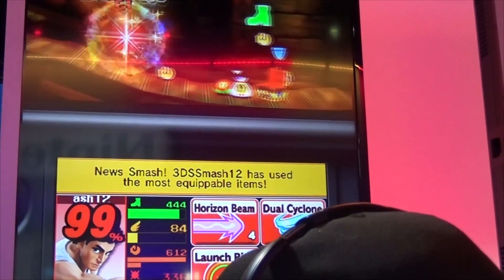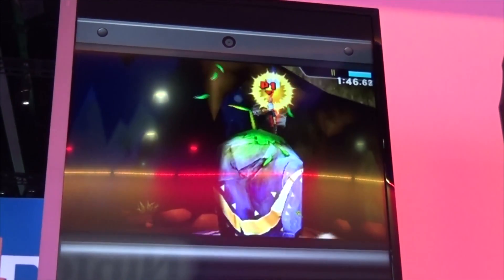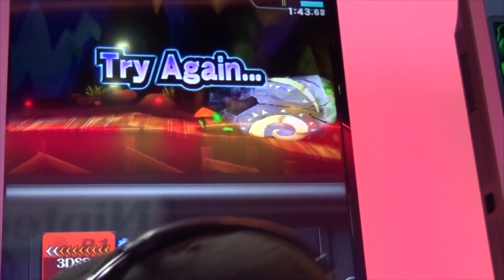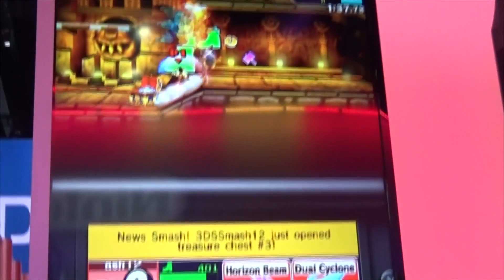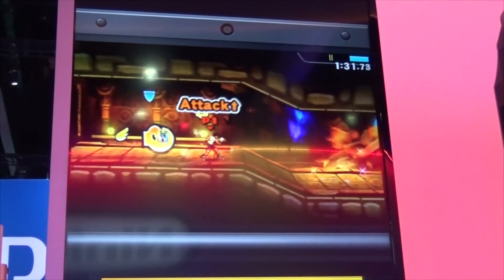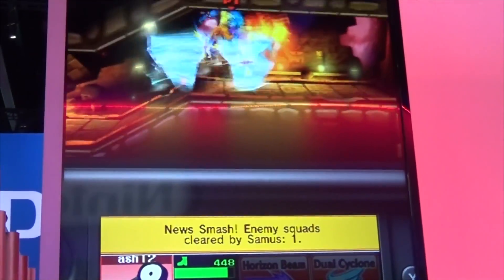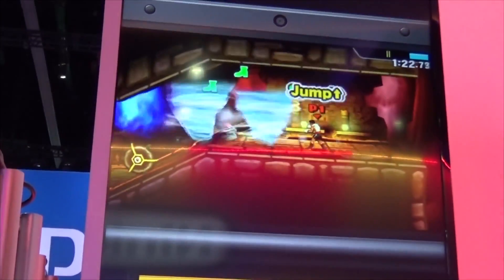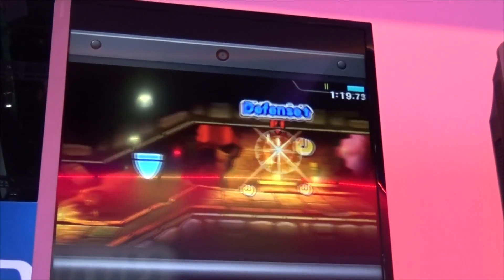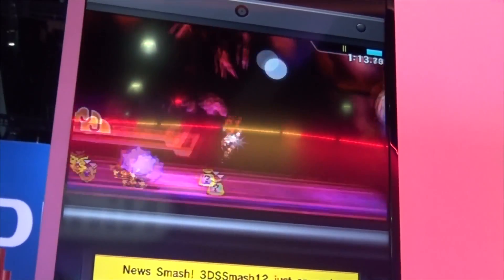If you can see on the bottom screen right now — the bottom screen shows your percentage, the character you're using, and the power-ups that you have — not just the ones you collected but the ones already in your inventory. For example, power-ups like a gust of wind, the mega laser from Kid Icarus, the hammer, tornadoes — you can use those power-ups to actually help you. It's apparently easier to use power-ups at the beginning so you can become stronger faster.